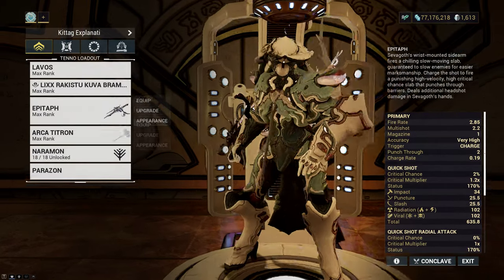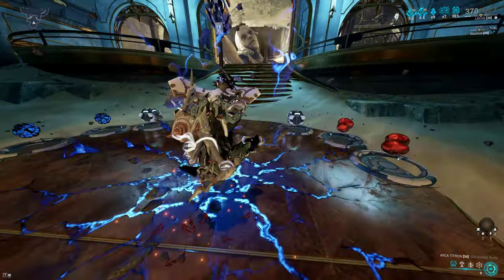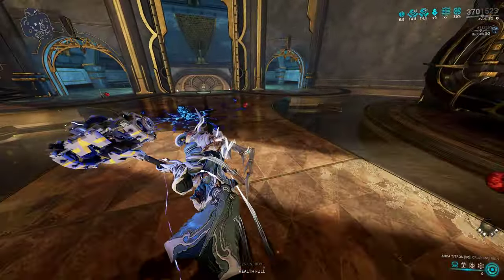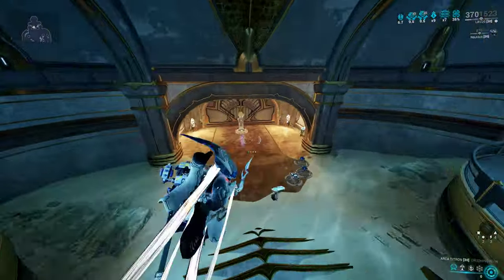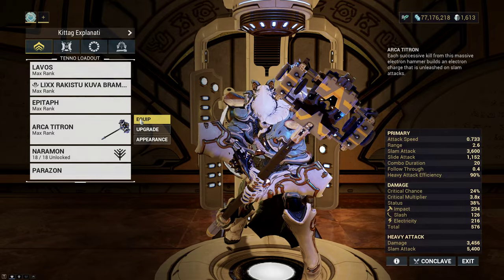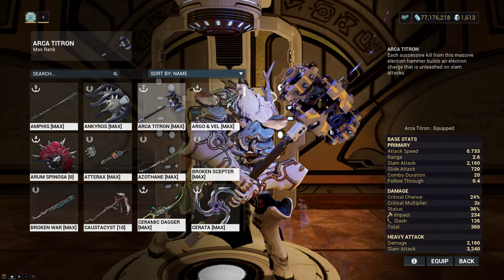While Titron can force proc electric, you alternate between a smaller slam — meaning you have to make sure enemies are within your slam radius to build stacks — and being able to slam from much further away. Magistrar is just big red crits all around no matter what, but has less damage than the capacitor mechanic on Titron when stacked.